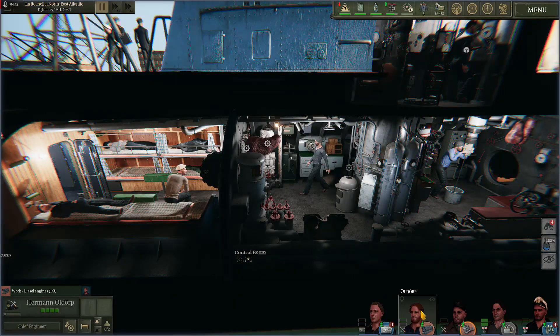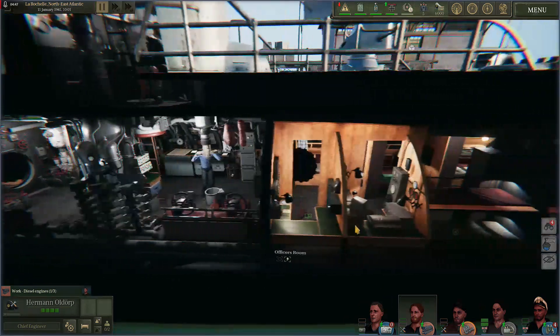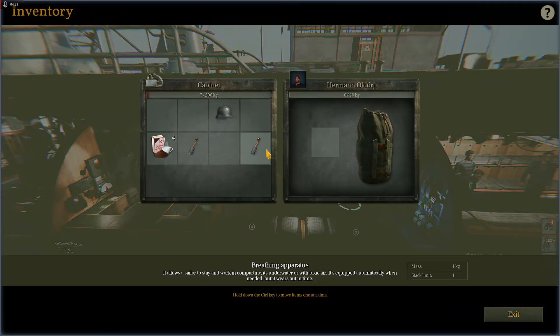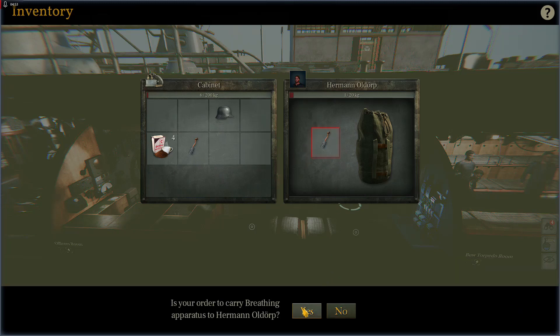So to keep on maximizing what we're doing, we're gonna grab Mr. Oldorp here, our chief engineer. We're gonna head up front to the cabin cabinet, open that up and give him a rebreather. Perfect.